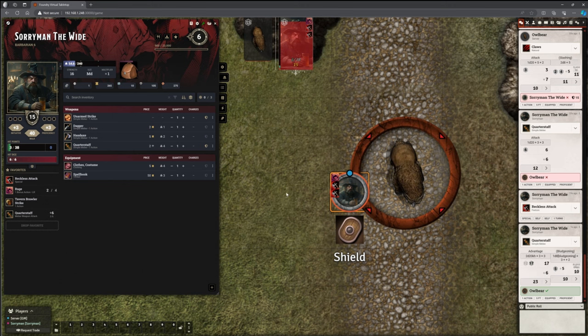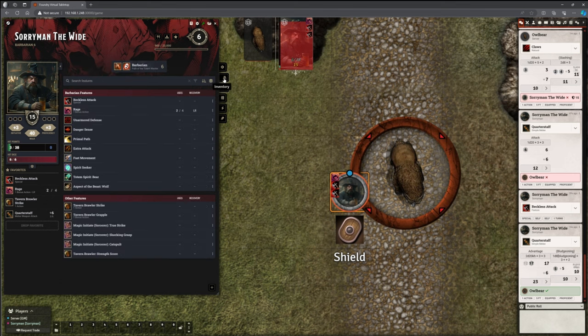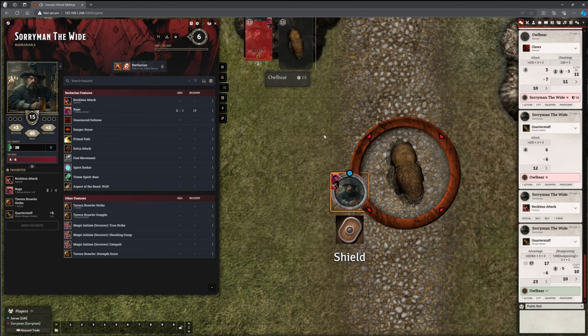The chances are the Owlbear is going to strike him down on its go. So let's use Reckless Attack. His second attack can certainly take advantage of that, and he can pump out that versatile damage for 10 damage. The Owlbear is on one hit point now. Is there anything he can do that will do one point of damage as a bonus action? It's a shame — some of the spells he's got, none of them have a bonus action. Shocking Grasp needs a full action, and Catapult isn't useful in this situation. He hasn't got anything else at all. The only bonus action is for the grapple. So he's just going to have to suck this up.